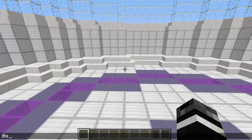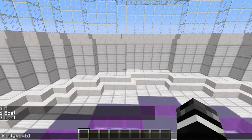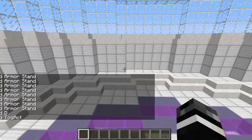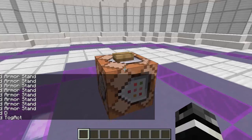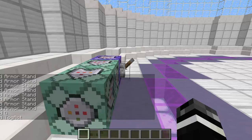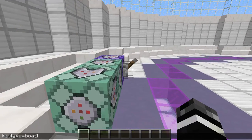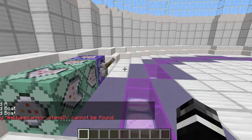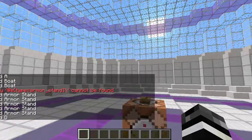Let me just do kill at type equals boat. This will probably kill some other things, but I don't care. I killed a bunch of armor stands that I probably needed, but let's just ignore it. So if you look at this, it's going to go really, really fast. Let me just clear the chat real quick — and that was way faster than a normal raycasting would be. The reason for this is that you have three boats.